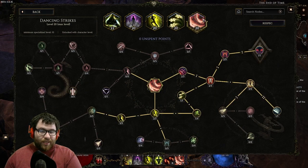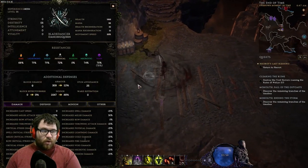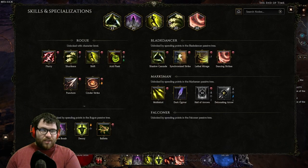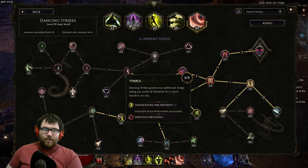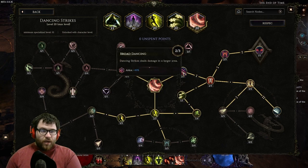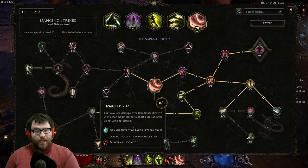For Dancing Strikes, this is primarily a utility setup. Two points into Eluding Steps gives us a bunch of dodge while we're dancing, so we can reach a decent amount of dodge without investing too much. Three points into Nimble — same idea, we gain a bunch of flat dodge, which is amplified since we're stacking dexterity. Two points into Broad Dancing, though actually you could run those two points somewhere else — probably into the minus damage over time taken node, Tenacious Vitae.